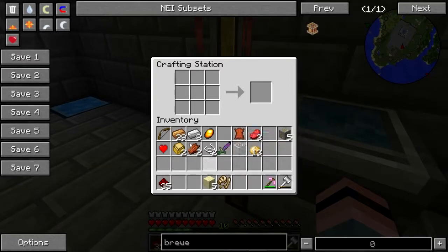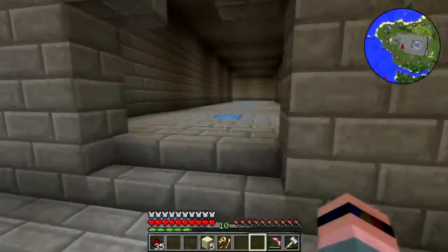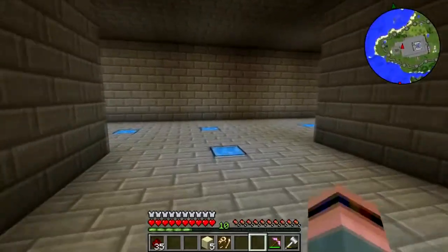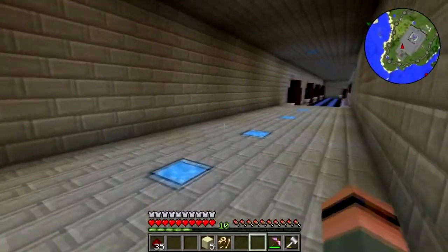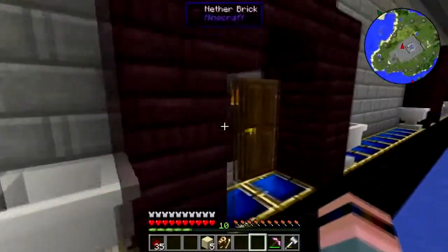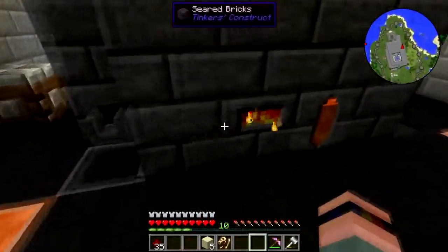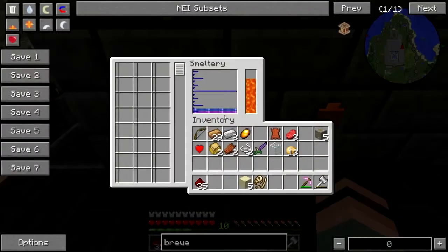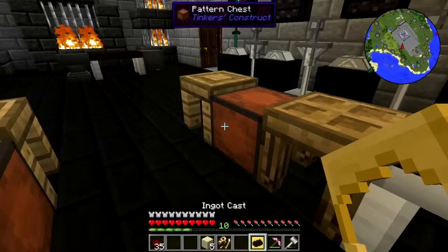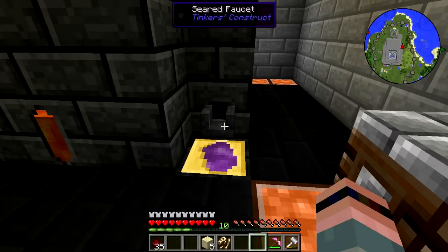First of all, the brewer — oh snap. Hold that thought, I need copper. Let me do it in the smeltery — I'll do it in the armory. I don't know why I opened that door, the door was already open. Okay, so I got two ingots of manyullyn and two ingots of cobalt — let's get that out of the smeltery just to prevent any accidental alloys.